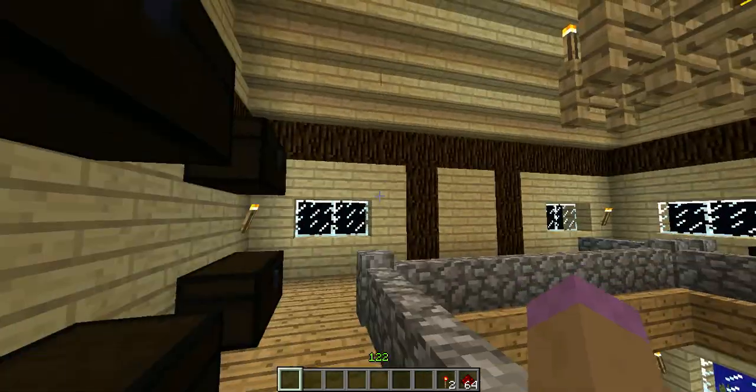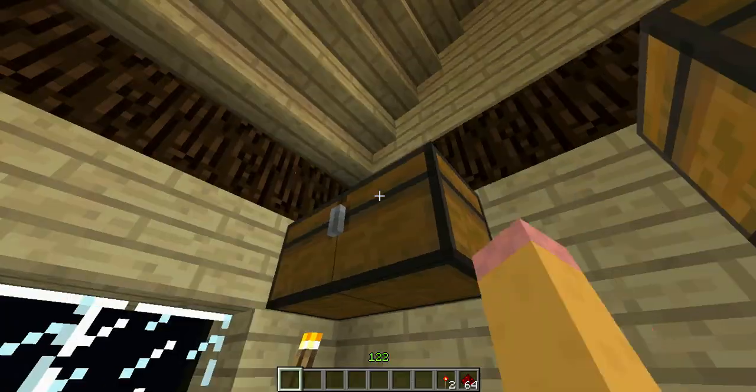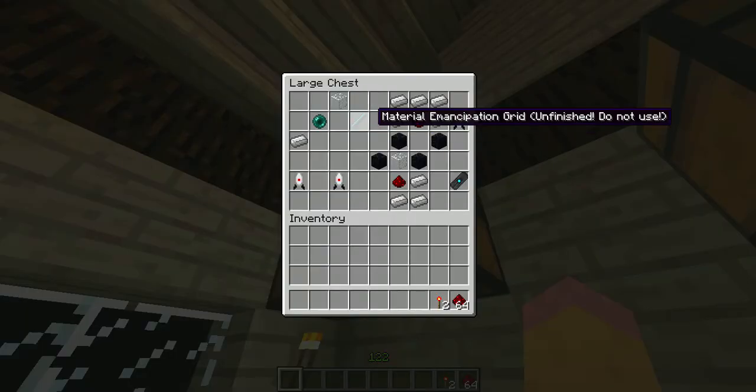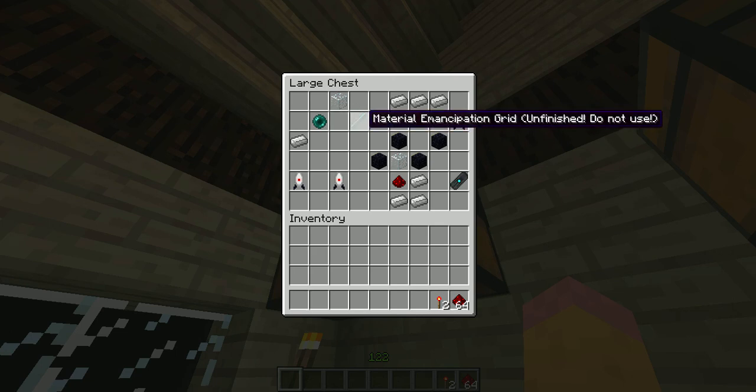There are some things they took out because they don't work. They've made these emancipation grids if you've ever seen in the game, and it says 'unfinished, do not use' and you can't actually place it. They did work in the old version but I guess they're making it better. To craft these you need a piece of glass, an ender pearl and an iron ingot — it may not be an ender pearl, it may be a black hole thingy but I'm not sure.